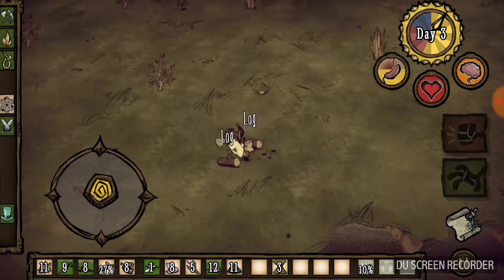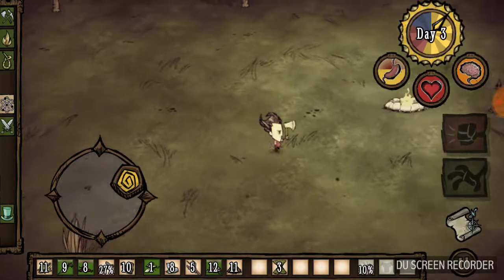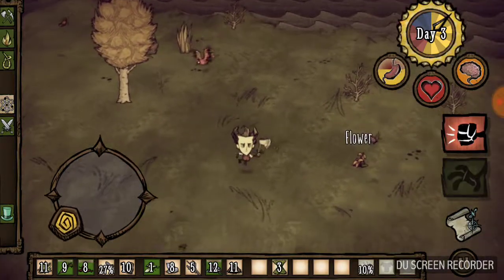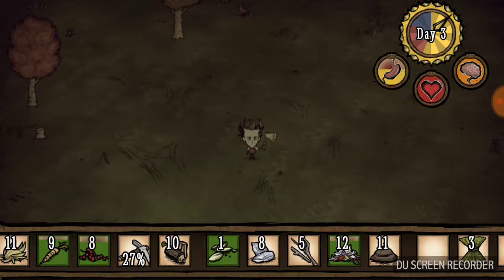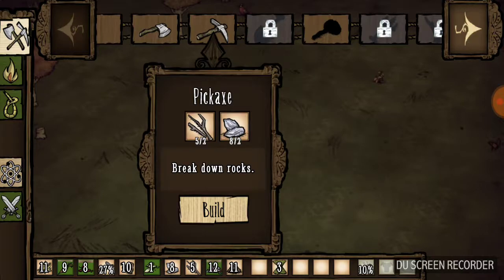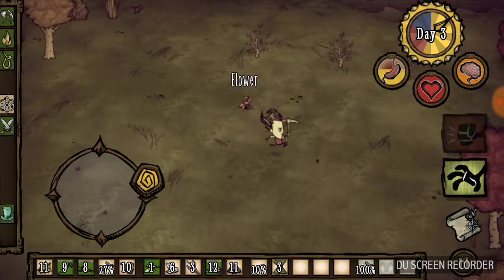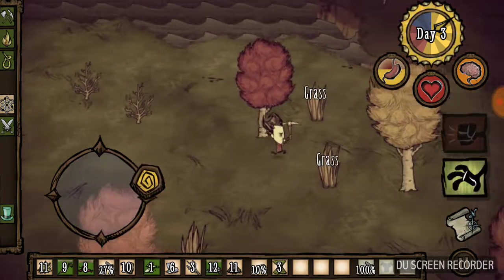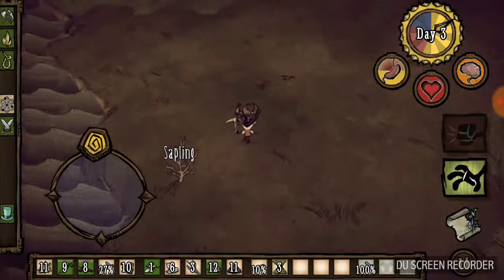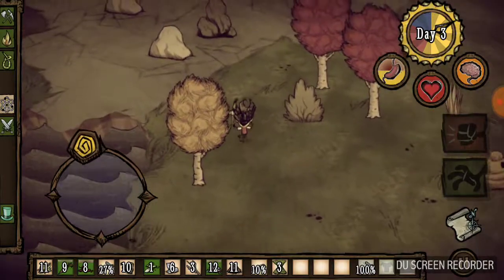Let's see how many trees. I also found something on my way back that I didn't see before — it was a gold rock, which is a rock that has gold in it. It's right up here by this wormhole — see, it's right here.